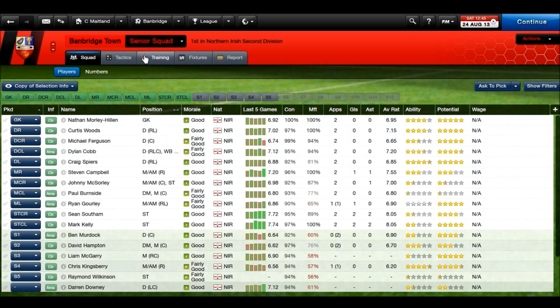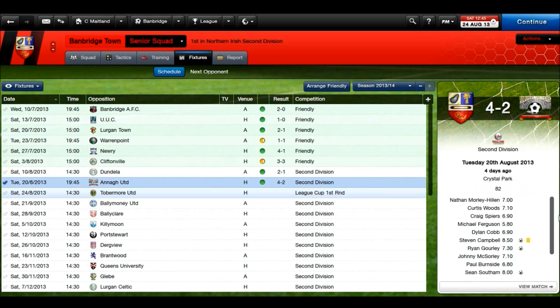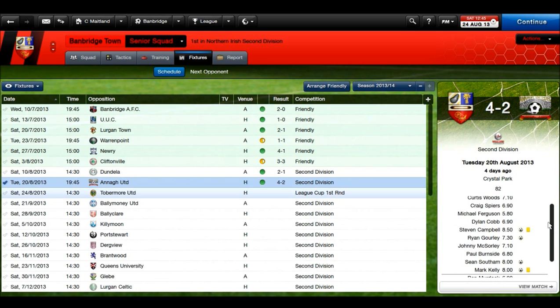I actually wish I had live streamed the last game. Since beating title favourites Dundella, we welcomed Annie Unitas — who you may remember defeated us in one of the previous episodes — and we beat them 4-2, which is a pretty good result. Goals from both up front: Sean Southam and Mark Kelly again, both getting on the score sheet. Stephen Campbell, the pacey winger, getting his first goal for the club and an 8.5 performance.